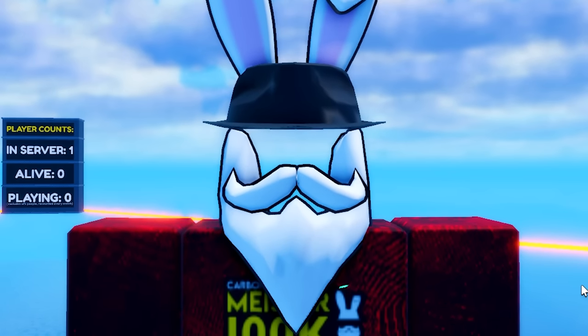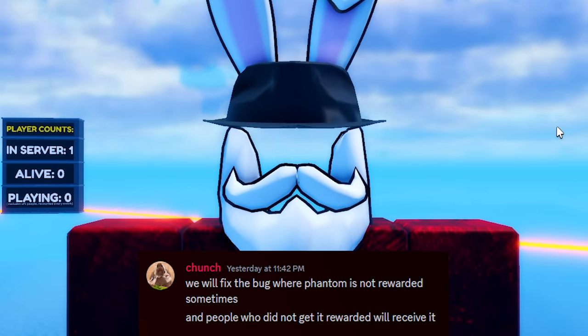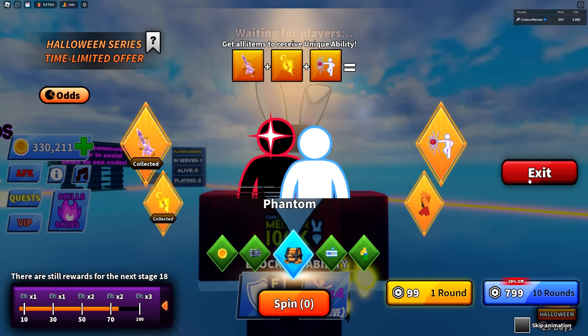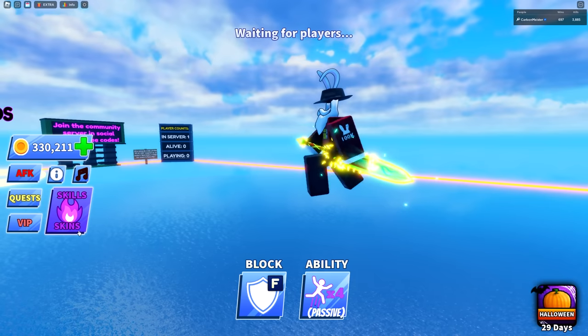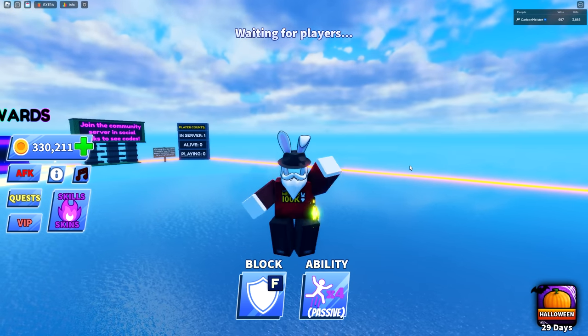Turns out phantom is completely broken right now and cannot be obtained. The entire Discord is blowing up — people are spending tens of thousands of Robux and not getting phantom. I have everything collected, but the emote doesn't even show as collected despite owning it. When I check the spin odds, everything shows as obtained, but I still can't grab the ability.